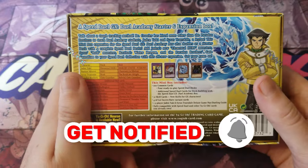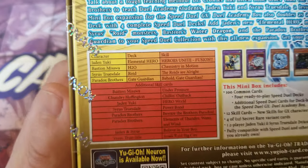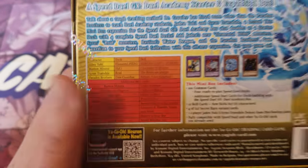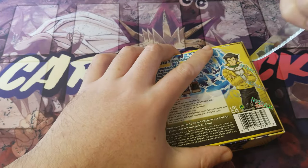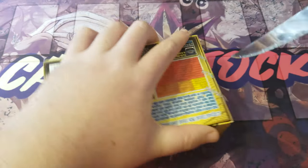It comes with four ready-to-play decks and stuff. These are the terms that are in it. It tells you the deck's name. Cut the Sands.